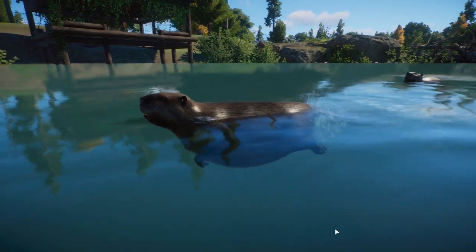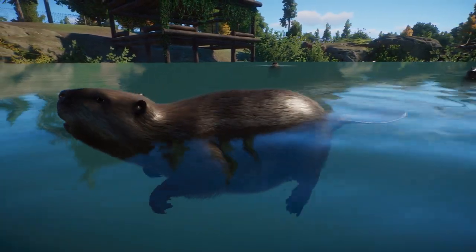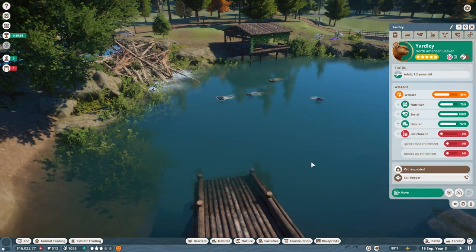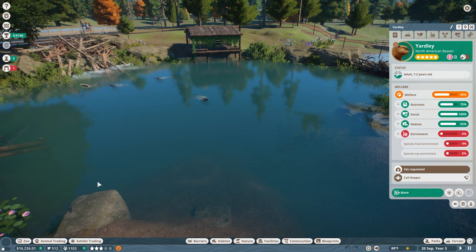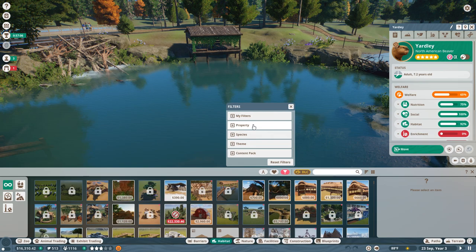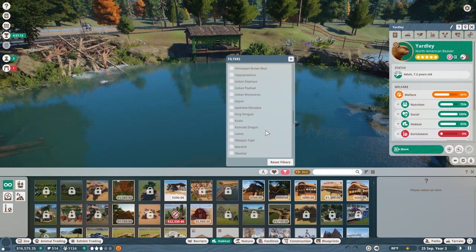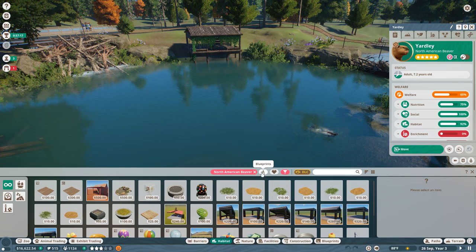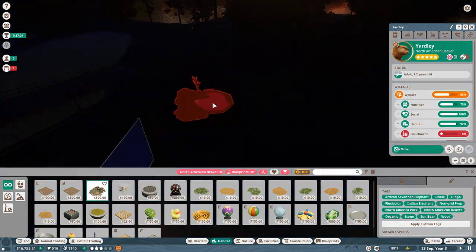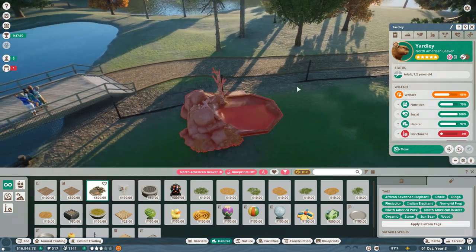What we're gonna work on today is hopefully expanding our knowledge of beavers, educating our guests all about them, and also educating ourselves on what kind of enrichment items they might like. I hear there's a special enrichment item that actually shows off their dam-building abilities, but I think it might be the one thing we don't have yet. So let me check — North American beaver. Blueprints off. Look, it's the beaver pool! No wonder they had so much expanded territory. I think the beaver pool is the thing they can use to make a little beaver dam.